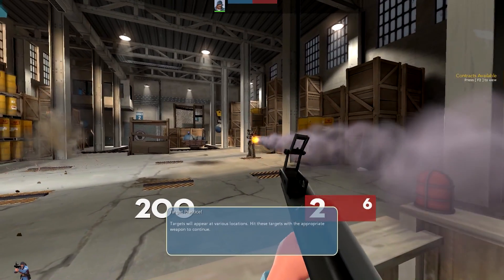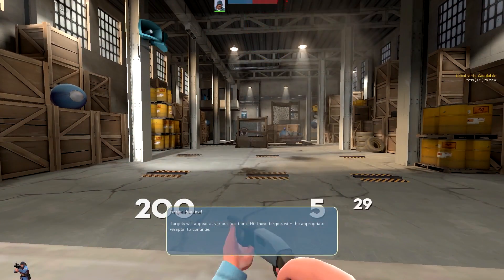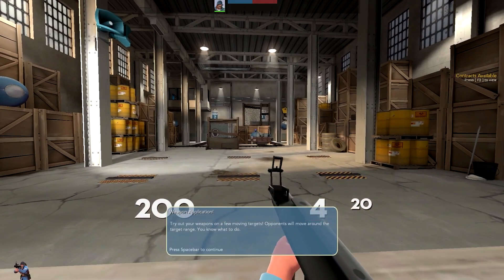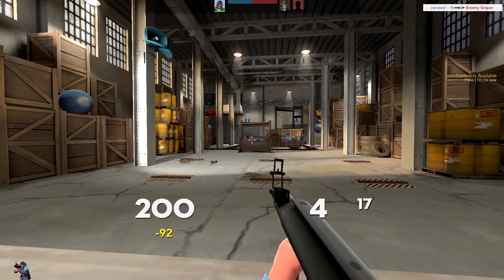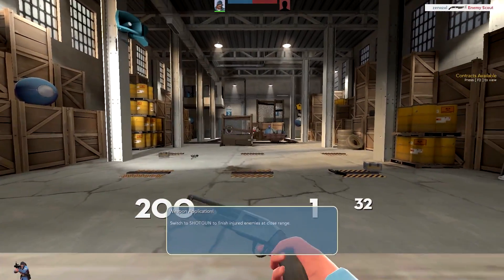They're just all long distance at this point. Oh, there we go — shovel. Beautiful. Rocket — try your weapons on movement targets. Hello. Why did he have so much health? Or was I only meant to use the rocket launcher? I feel like that's what happened. I've smashed it — I reckon I'd be really good at this Team Fortress 2 game.